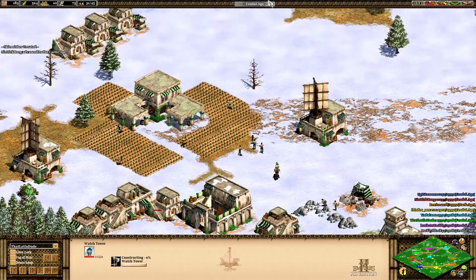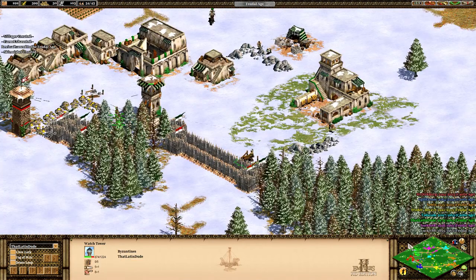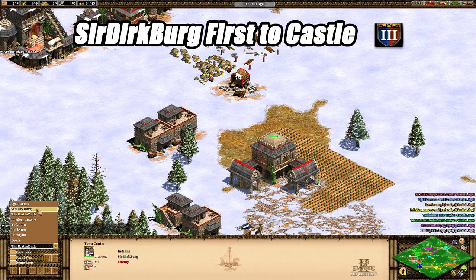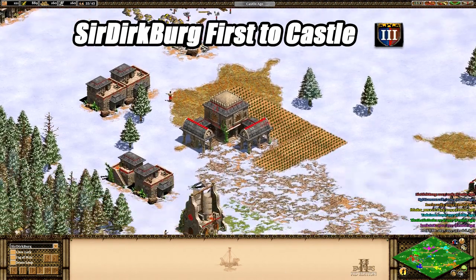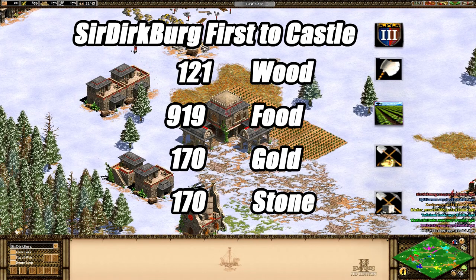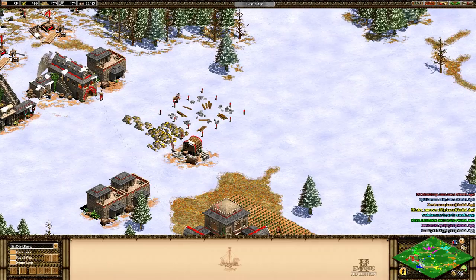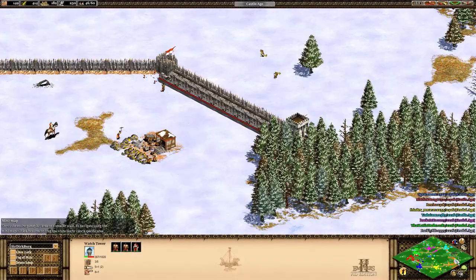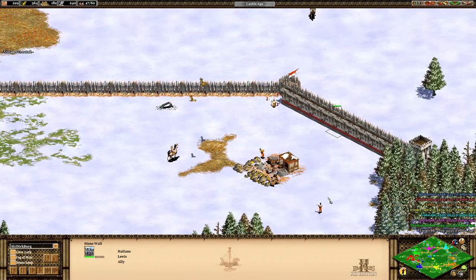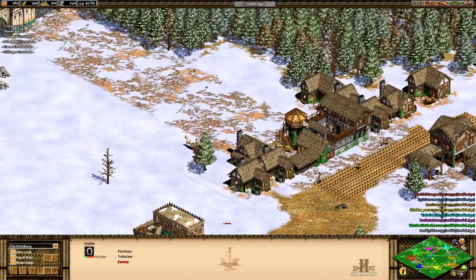I have idle villagers — I'm sending them to gold, but I should have sent them to stone because I'm really going to need stone. We have our first person to the Castle Age — it is the Indians. He made it up with 121 wood, 919 food, 170 gold, and 170 stone, with a population of 33 villagers. Not much action at the other gates. It looks like Orange is building thicker walls. The Italians are really taking control of this side of the map, and the British and Persians are starting to move forward.